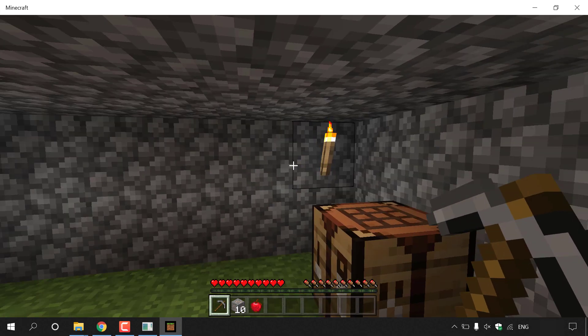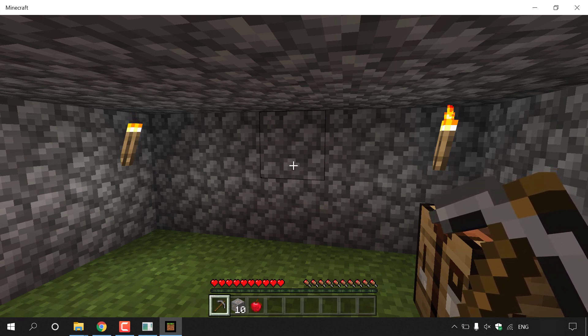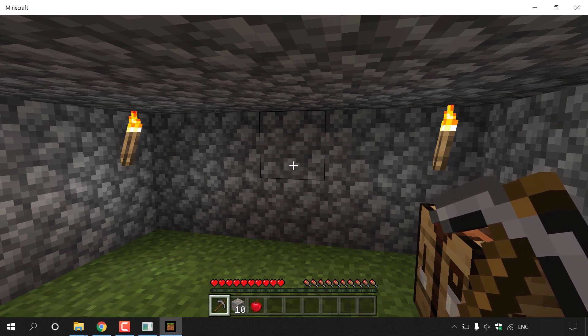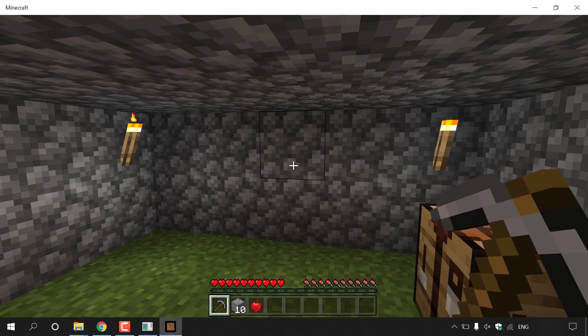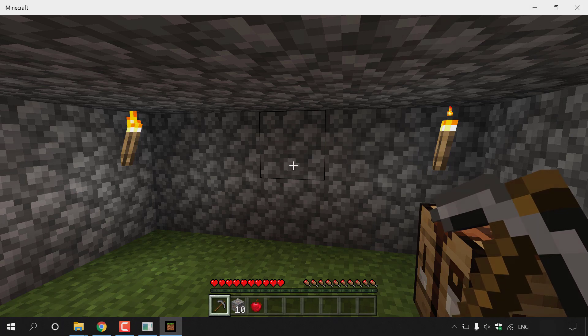To give yourself operator privileges, go to your CMD terminal window and type 'op' followed by a space and your Minecraft character's username, then hit Enter. This gives you operator privileges on your Minecraft Bedrock Edition multiplayer server. That concludes the tutorial on how to turn your Minecraft Bedrock Edition single player world into a multiplayer server for free. If you enjoyed this video, like, comment, and subscribe.